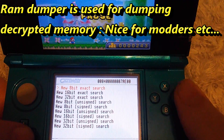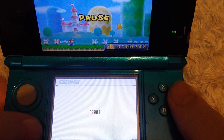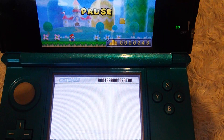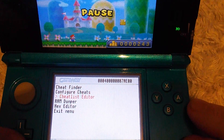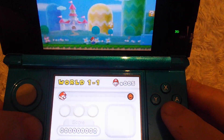Go up to Cheat Finder. We'll do an 8-bit search and we'll search for five lives - choose five, press it. It'll search the ROM for all locations that have the number five in it. Wait for the bar to go to the end, then we can start the game again.